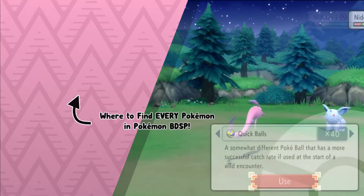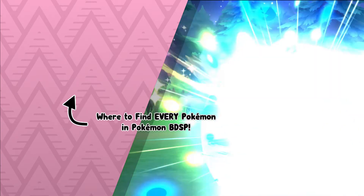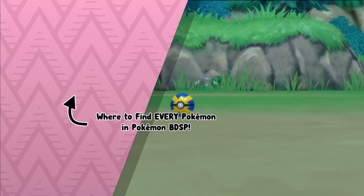So hopefully you guys enjoyed the video, that's how you find Nidoran female, the Poison Pin Pokemon, in Brilliant Diamond and Shining Pearl. And as always, Techno's out!